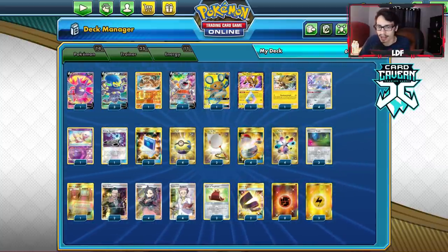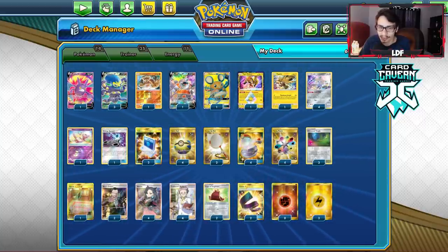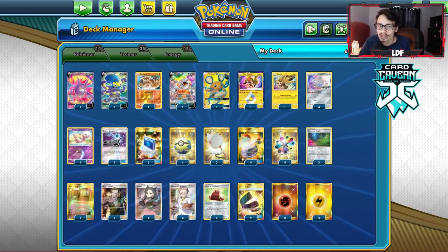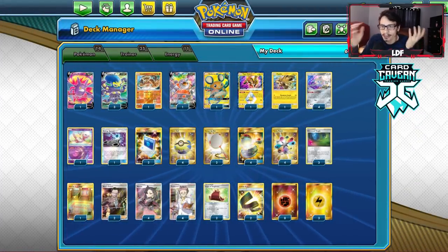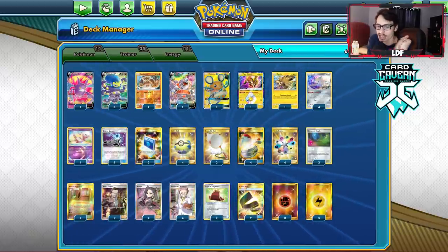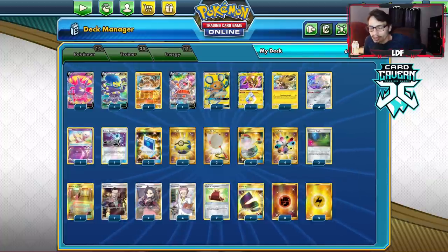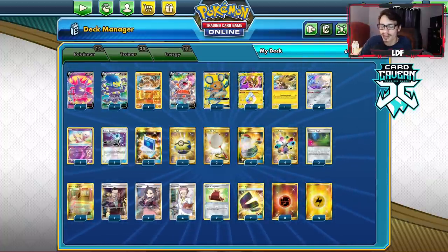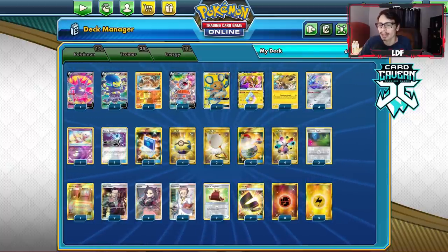Let's take a look at the Grapploch deck. This list is very similar to the Lucario deck I built. I really enjoy playing this Coco Turbo Patch engine for fighting decks, because fighting types did take a bit of a nerf with the rotation. I think losing Diancie was a huge bummer — Diancie would be really good in this deck, and the fact that this deck can't play Diancie is kind of annoying.